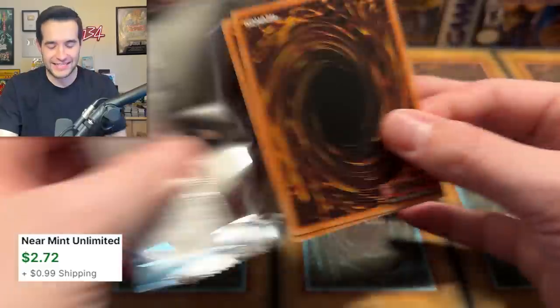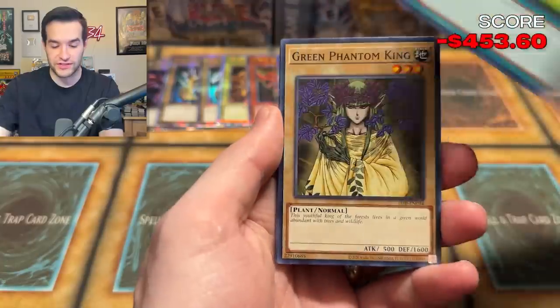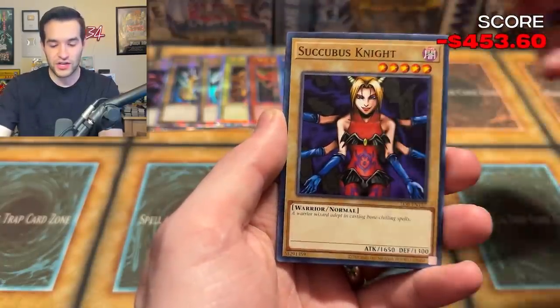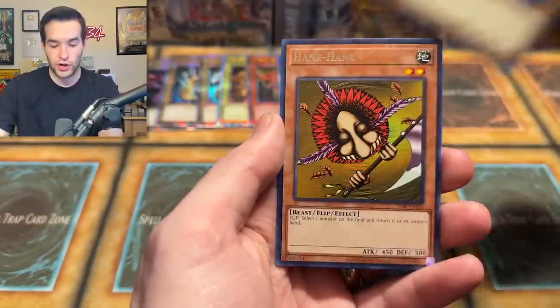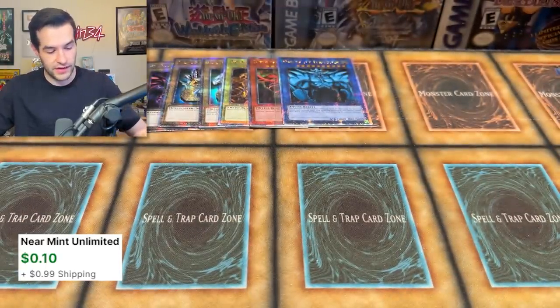I kind of want to put up full numbers of Ultras, Secrets, and everything like that as well. Book of Secret Arts, Succubus Knight, Enchanting Mermaid, Root Water. We have a Hain Hain and a Spite. Cedra. That puts us on to the next display.